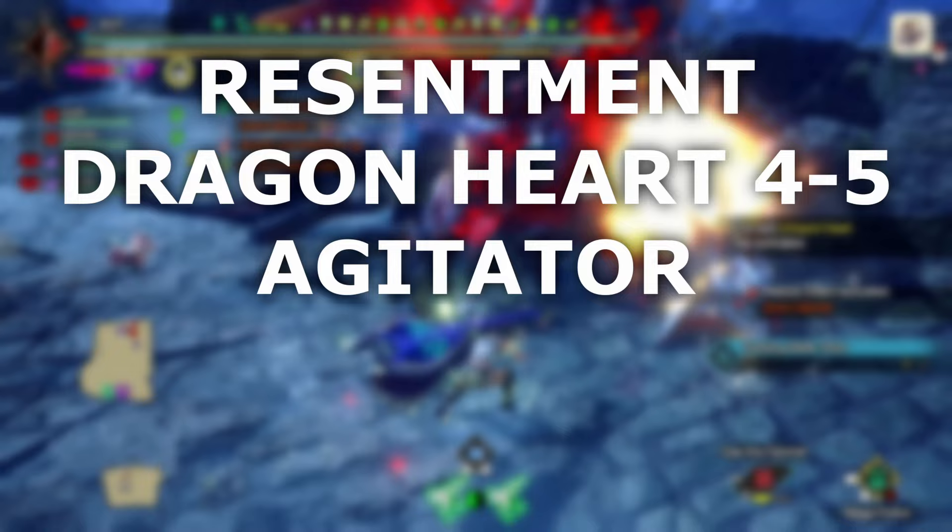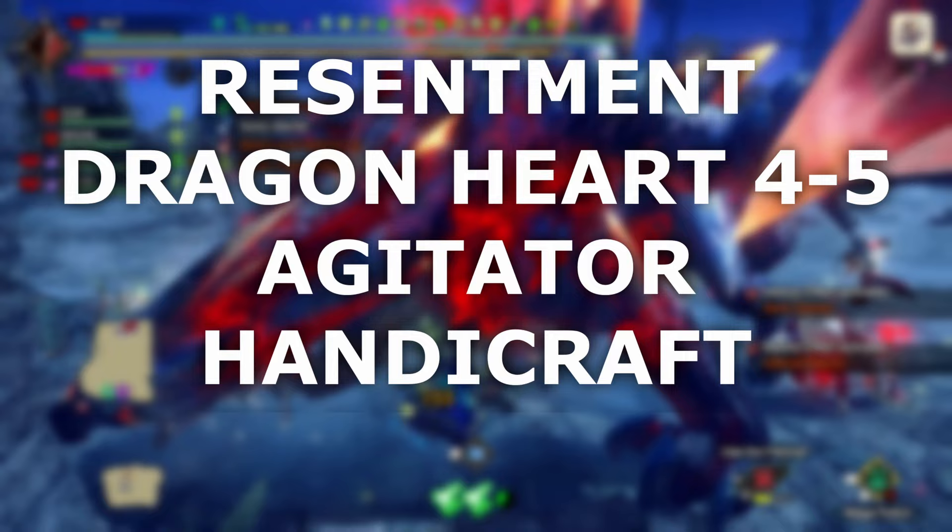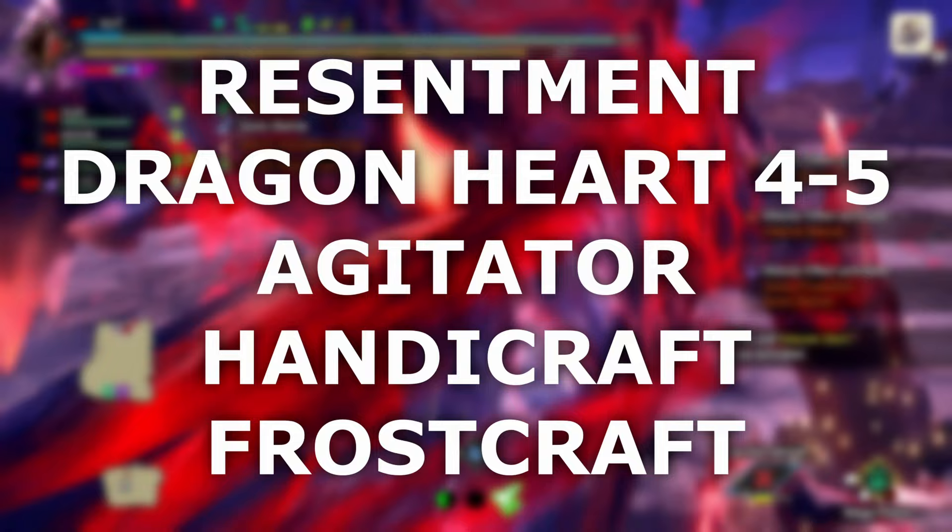Handicraft if you end up using Bell of Laertes or a weapon without purple sharpness. And the best thing that can improve your damage is Frostcraft, but it can be annoying to use because you need to sheath your weapon every now and then to replenish the bar.